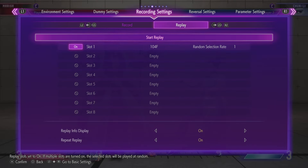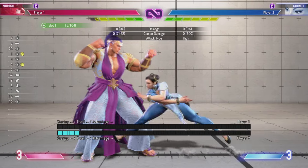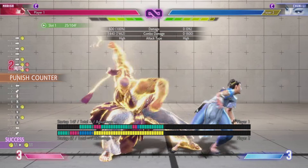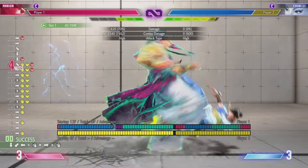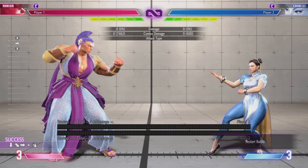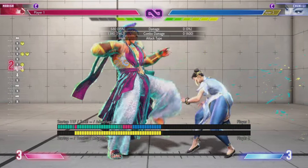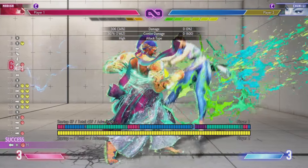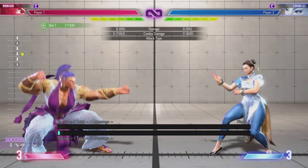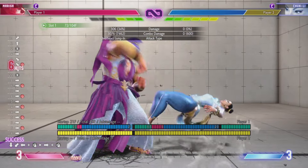You would probably land this in a situation where you're trying to get something to whiff — for example, walking back to make them whiff something, and then there you are. Another combo that I wouldn't necessarily call essential but is still really important is drive rush canceling crouch medium punch. This is really useful as a buffer — if you just kind of throw this out, you can confirm off it very easily.